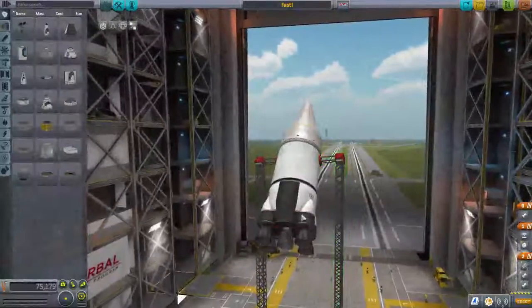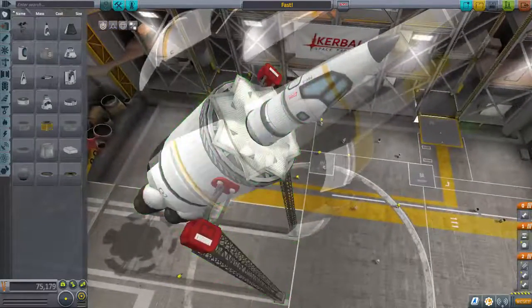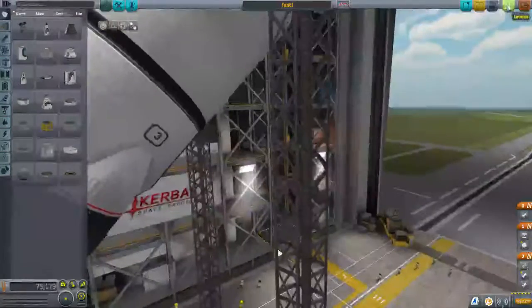So what it looks like is we've got a big mammoth engine with a vector on the bottom, and then we've got a Mark 1 cockpit with a dart — a tutorial dart engine right there — an aerospike. So yeah, here we go.